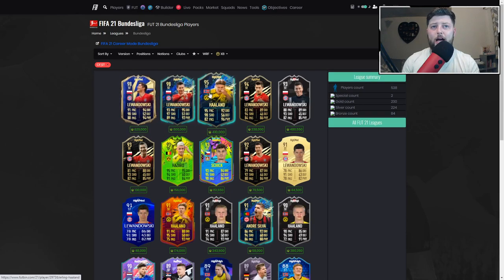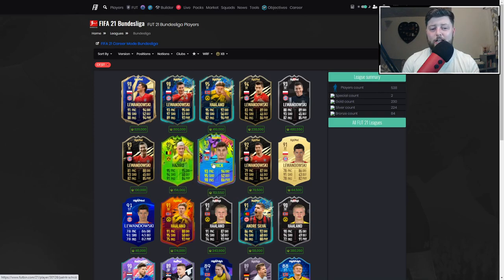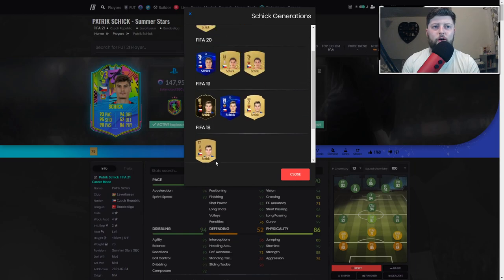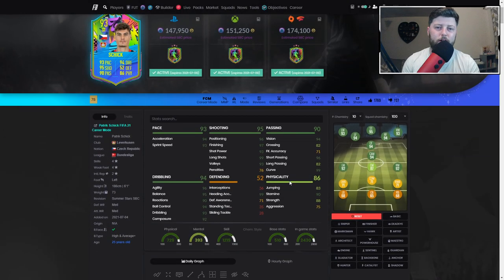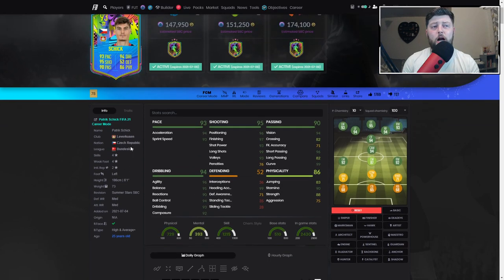In terms of other strikers, obviously we've got Lewandowski and Haaland who are both phenomenal, but I think you could go with a little link of Hazard slash Patrick together, or even whack Lewandowski or Haaland with him, because he brings a little bit of speed to the table which for 6'1" isn't bad at all. In terms of generational, he is 25, and this is his highest card by literally 12 ratings — his 81 in-form was the previous highest.